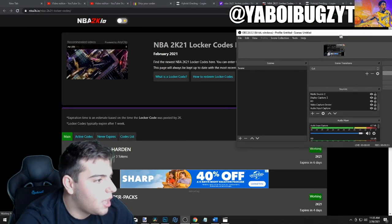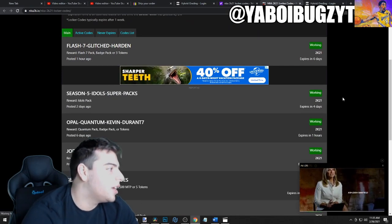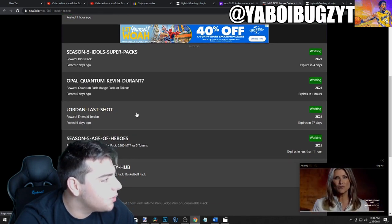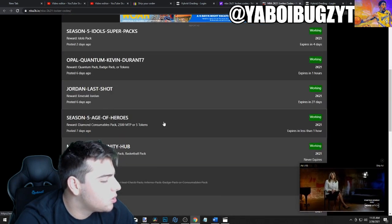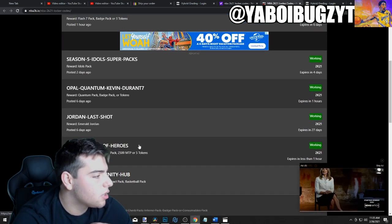All right boys, here's the other locker codes. You can just type them in or pause the screen. Flash-7-Glitch-Harden. Season-5-Idols-Super-Packs. Opal-Quantum-Kevin-Durant. We got about six codes total. I don't know why they can't just give us free packs — it's so annoying. This one's expiring so it's probably not going to be usable anymore, but we've got about four codes, so not bad.